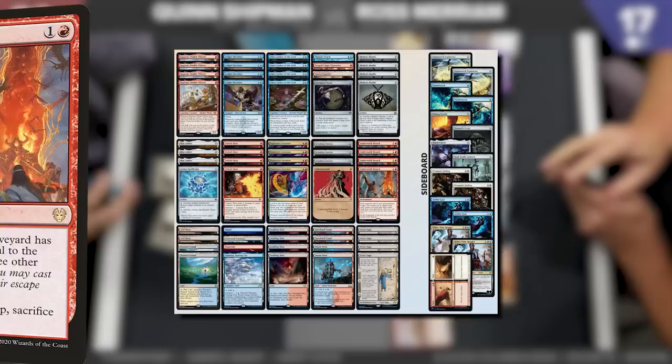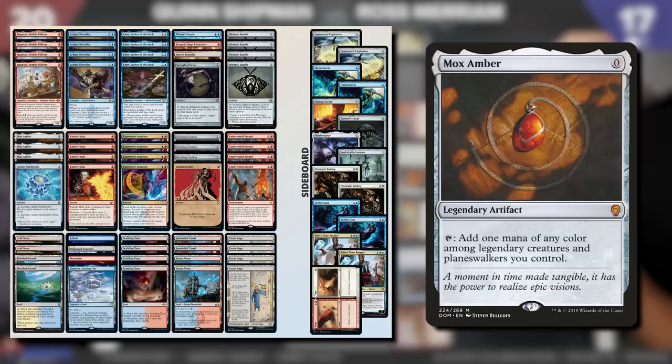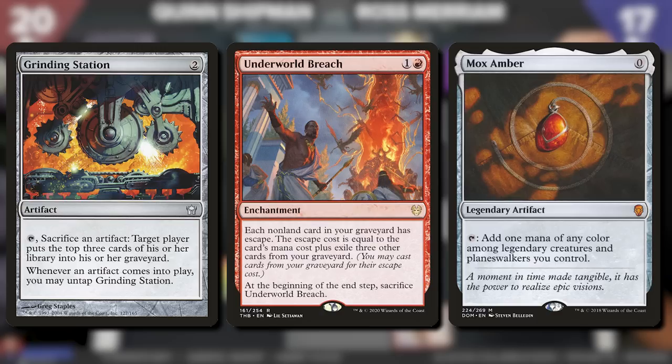Today, I'm using Underworld Breach to showcase Ross Merriam's insane combo deck. This is Jeskai Breach. For those who don't know how the combo works: you get an Underworld Breach, a Legendary Creature into play, and a Mox Amber. With a Grinding Station, you can tap the Mox Amber for mana, sacrifice it to the Grinding Station, and you mill three cards. As the Mox Amber has escape three, you exile three cards and cast the Mox Amber again.